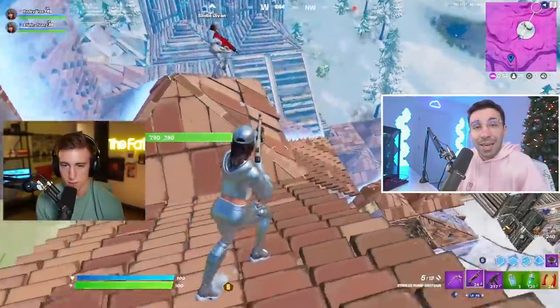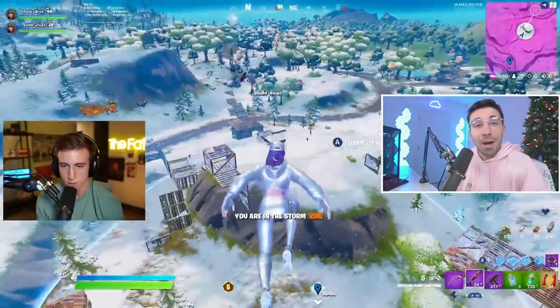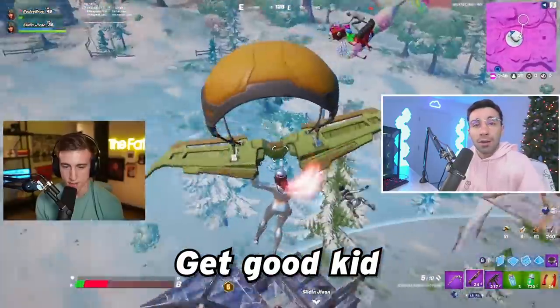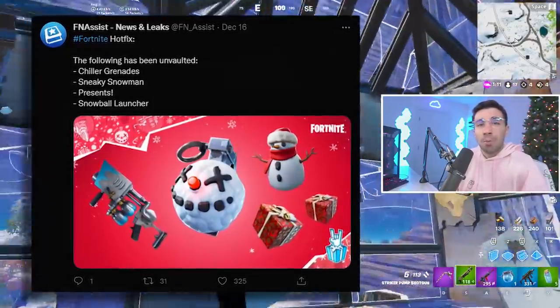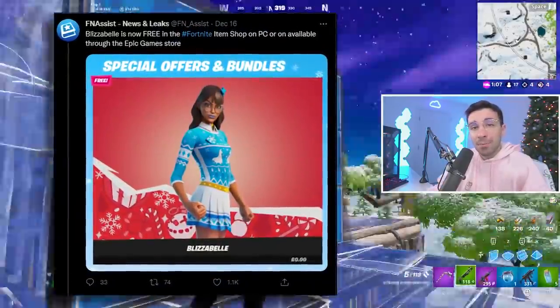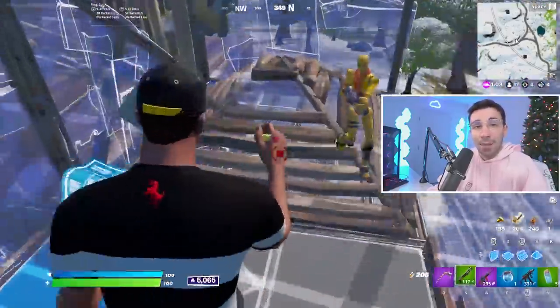Rotating zones now pull further and take longer — this is new to Chapter 3. Aussie Antics was mentioning how having height could potentially be the worst thing to do because you're going to have to build all the way across without getting too many refreshes. New to this update as of the 17th: chiller grenades, presents, sneaky snowman, and snowball launchers are all back in the game. There's also a free skin available right now — even if you're on Xbox or PS4, you could still get it by logging into a laptop.